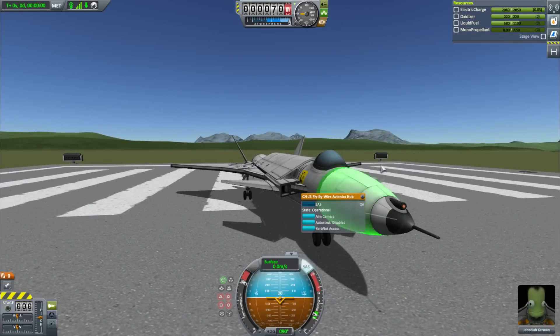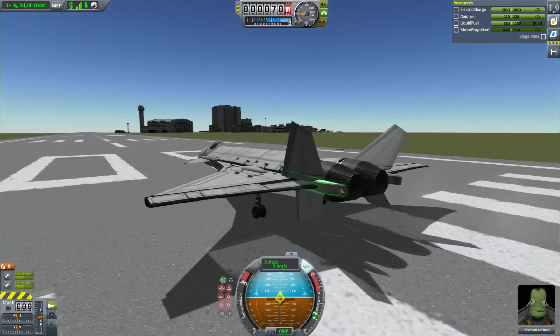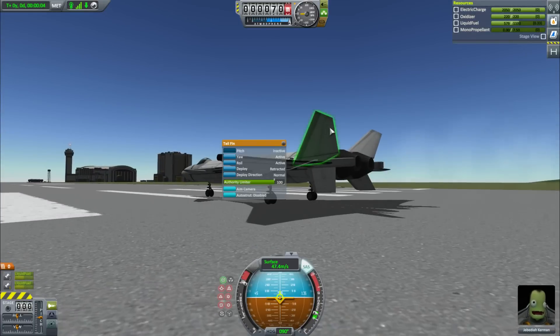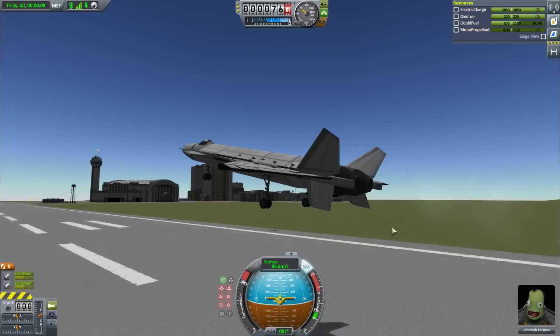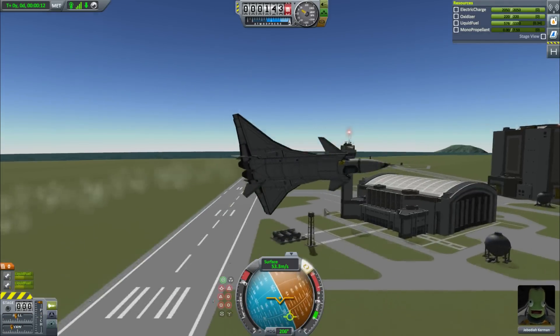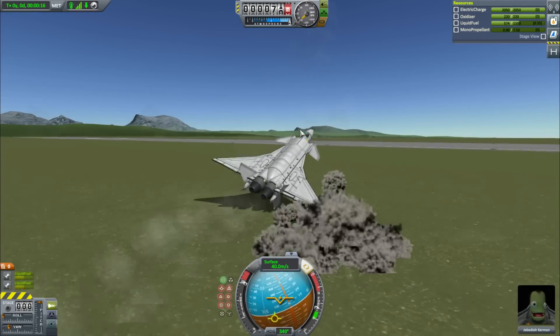It's got an interestingly built radome. It's also got a fairly interesting wing setup — kind of a big, almost delta wing. And then four slanted rear canards and two at the front, which makes it insanely maneuverable. I'm going to crash this instantly, aren't I?